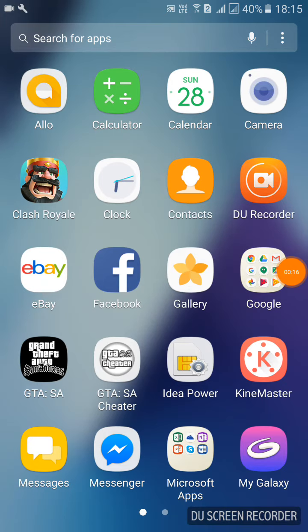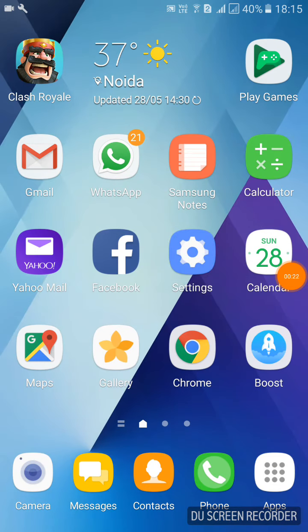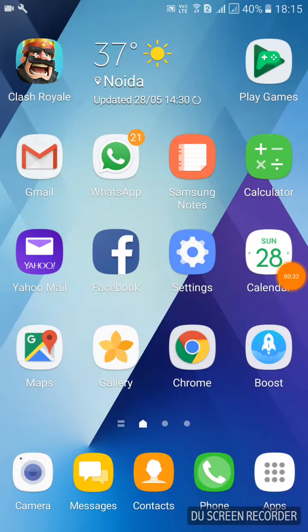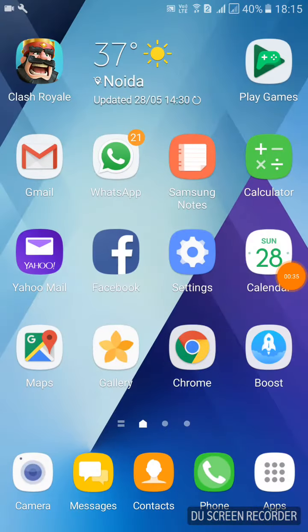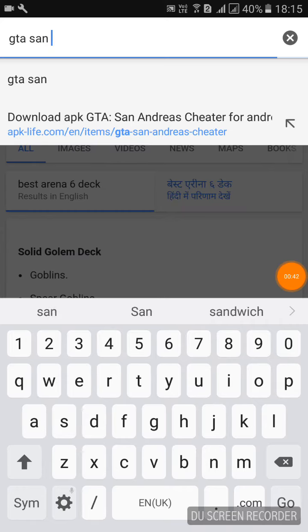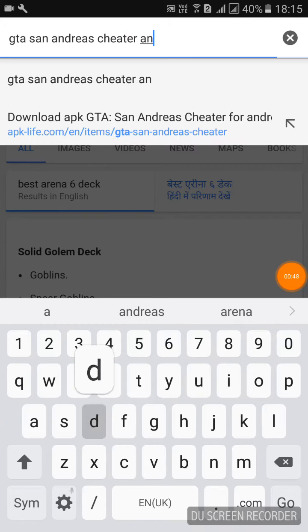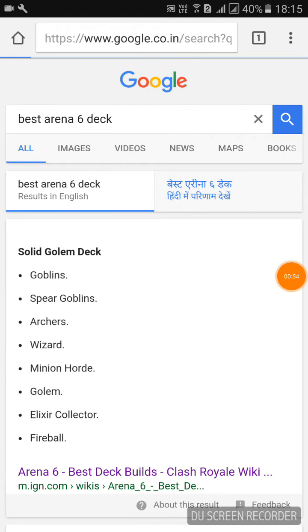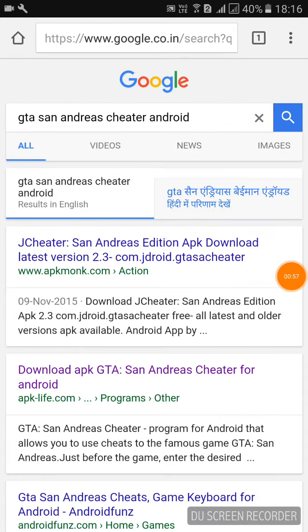I'll show you guys how to get it for free, and we definitely need GTA SA. First of all, we need to go to Chrome and search for 'GTA San Andreas Cheater Android', so let's wait till it loads. Here are all the websites, but I downloaded from the second one.